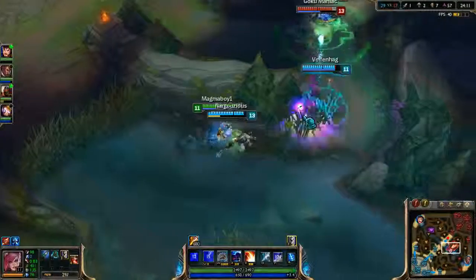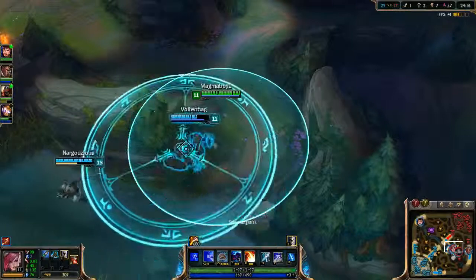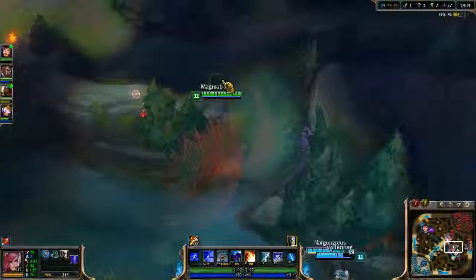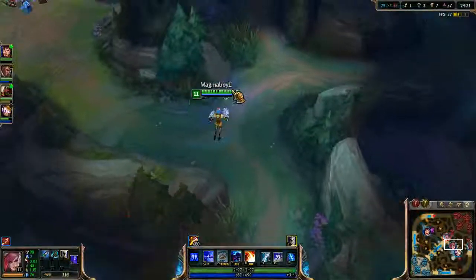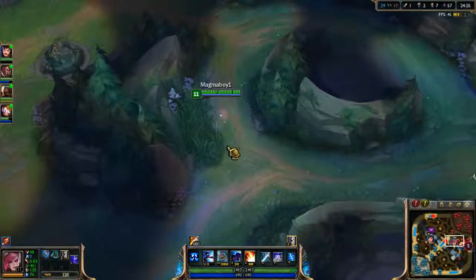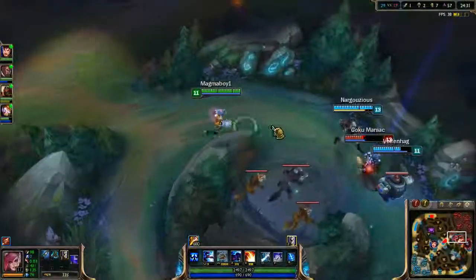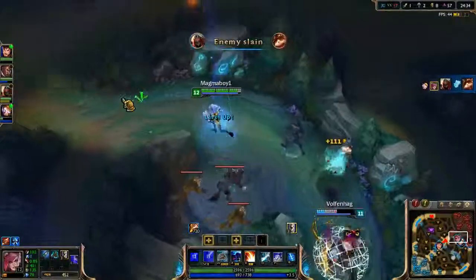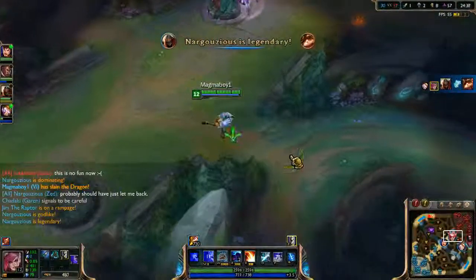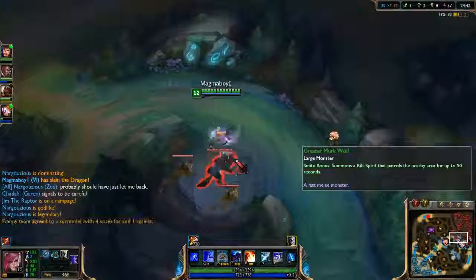Just gonna take that - and I have my ult. Right now they should not be able to see me. I'm gonna just check this bush. Teemo's over there - you see that red form? That's the one I like. I'm just gonna do that for the assist - gonna punch him in the face. Just punch Teemo in the face once, that's all I need to do.